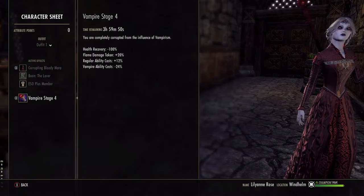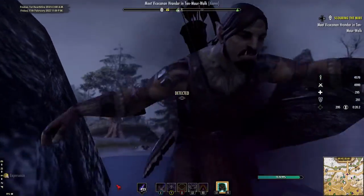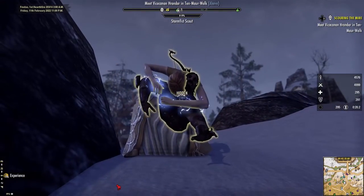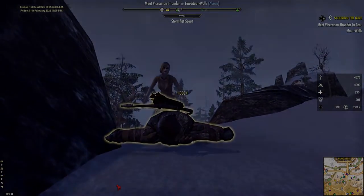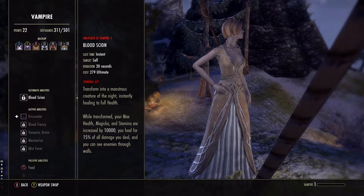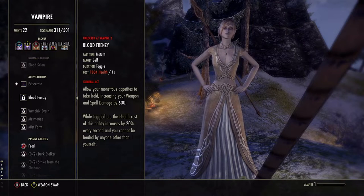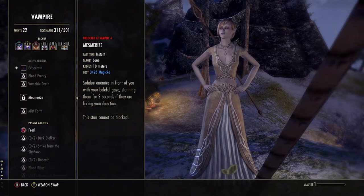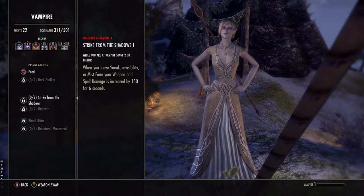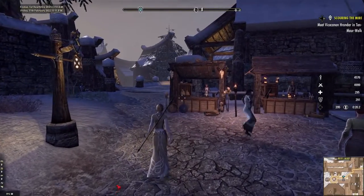I personally prefer feeding. To feed on an innocent enemy, sneak up behind them and activate the ability. This will trigger a feeding animation and push you one stage further. Advancing in the vampire skill line happens in the ordinary way, by gathering experience. Abilities are unlocked through experience gained and morphed in the usual manner. Many vampire abilities are also criminal abilities — using these in public will give you a hefty bounty and cause guards to attack you.